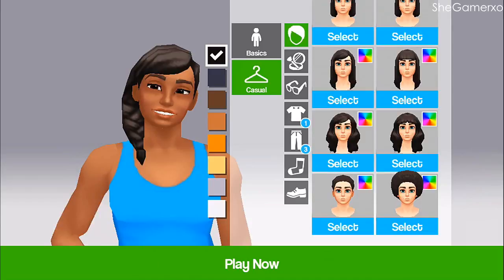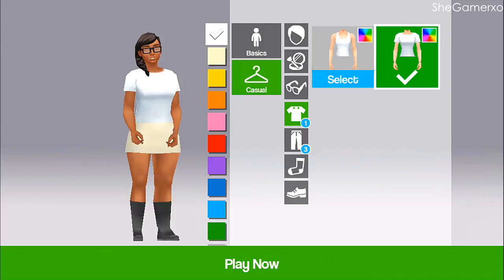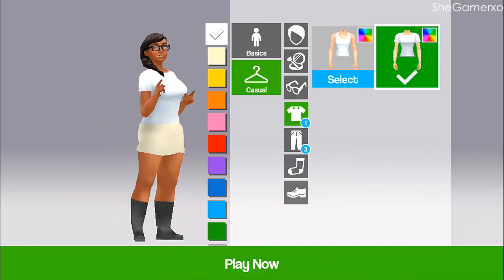My hair ain't that long but this is close enough to braids. I don't have an afro so I'm not putting an afro. I do have glasses — yes girl! And then we have a nice top. I saw there's a color wheel for the hair, let me hold up — can't press on the color wheel. All right, let's go back to the clothes.